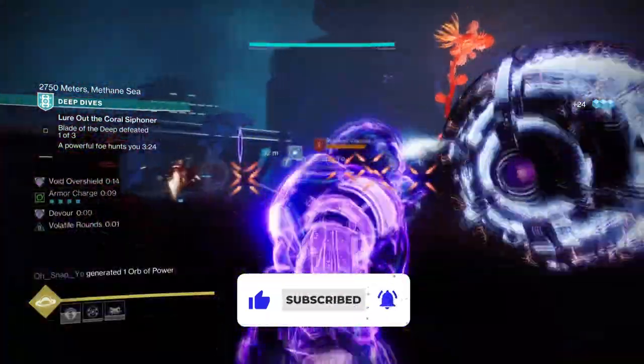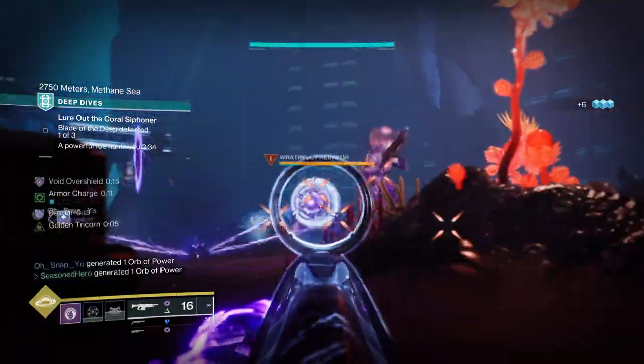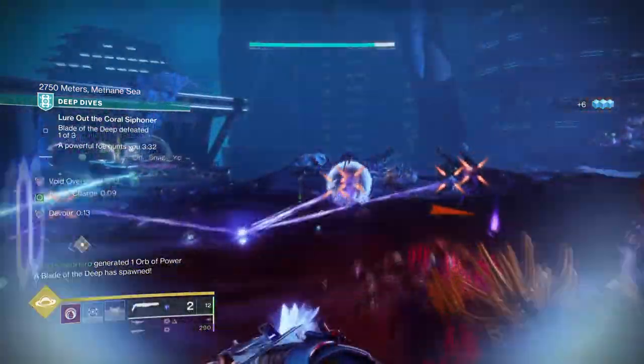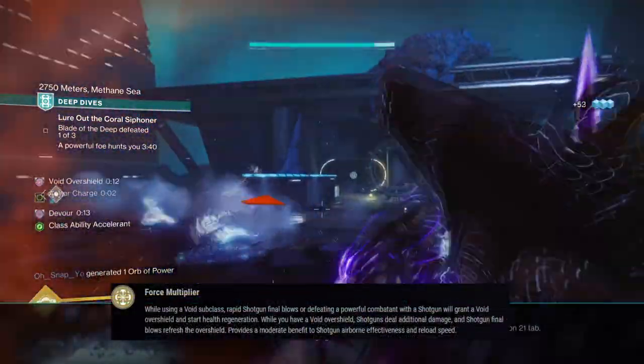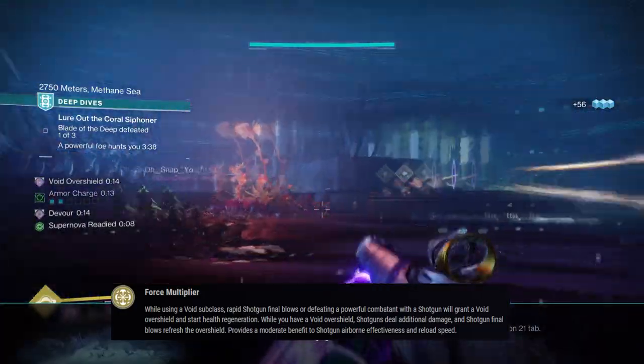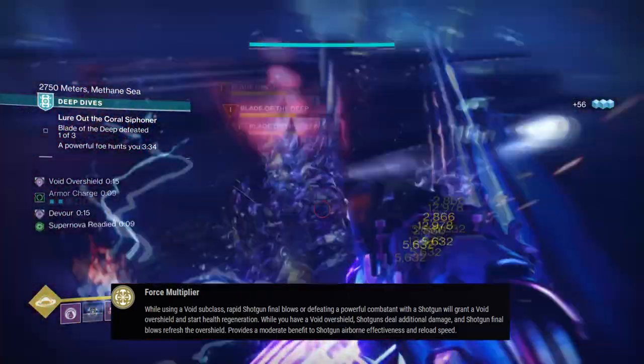With the recent exotic tuning, the following exotic has now been expanded to allow players with void shotguns to use them more often in whatever content you have in mind. Not only can you get an overshield and health regen from shotgun kills, but you can also refresh the current shield from kills and also get a 35% damage buff — all from one simple exotic.